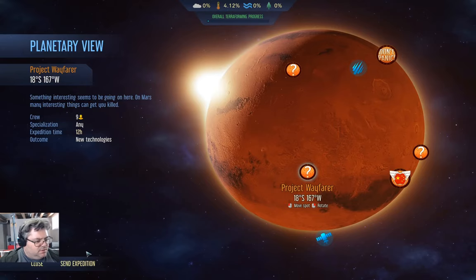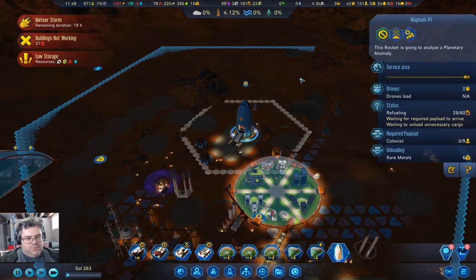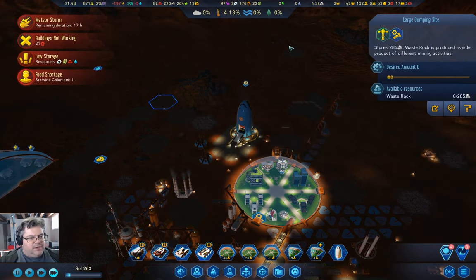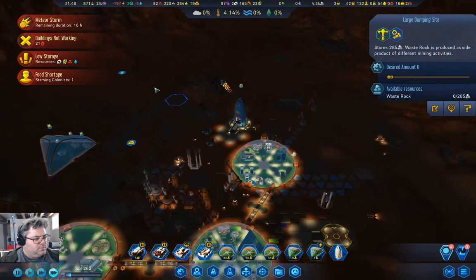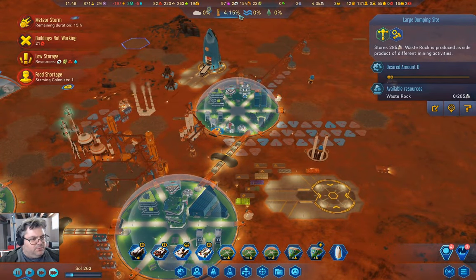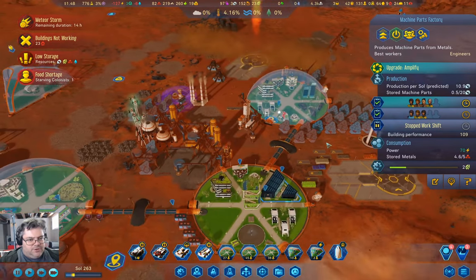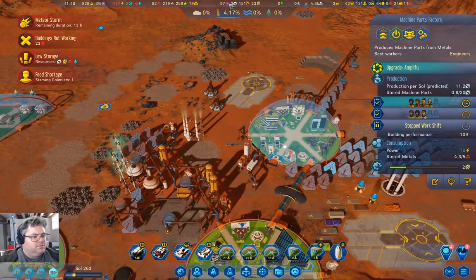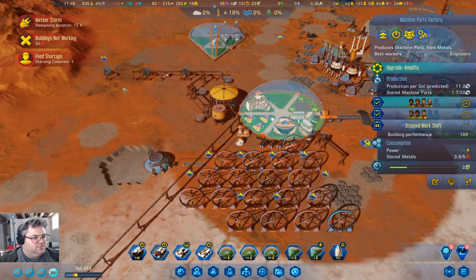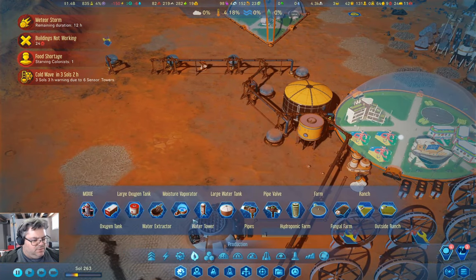Now we can go in here. We'll send the expedition there — that one needs colonists, which we have. Now we just need to get the resource operation here operating better. We have minus six water. We need to sort that out.